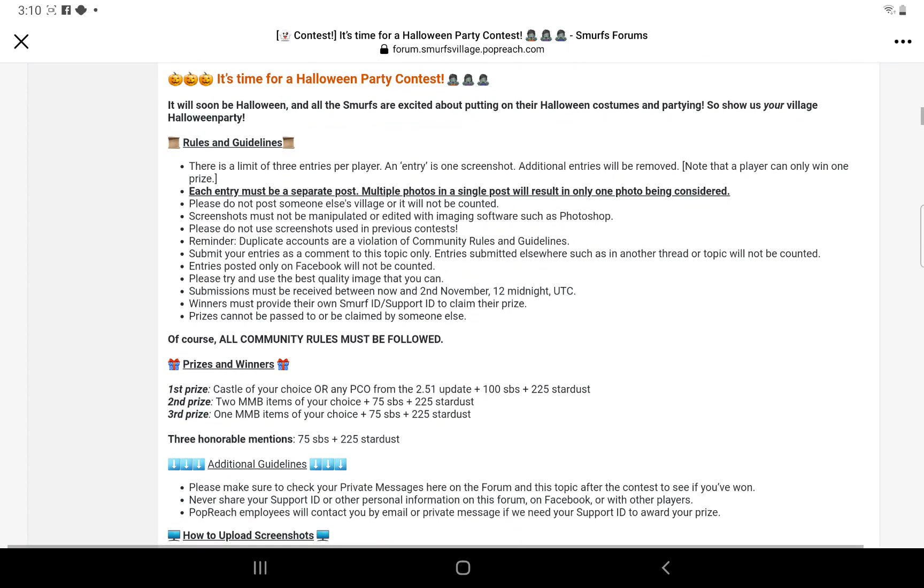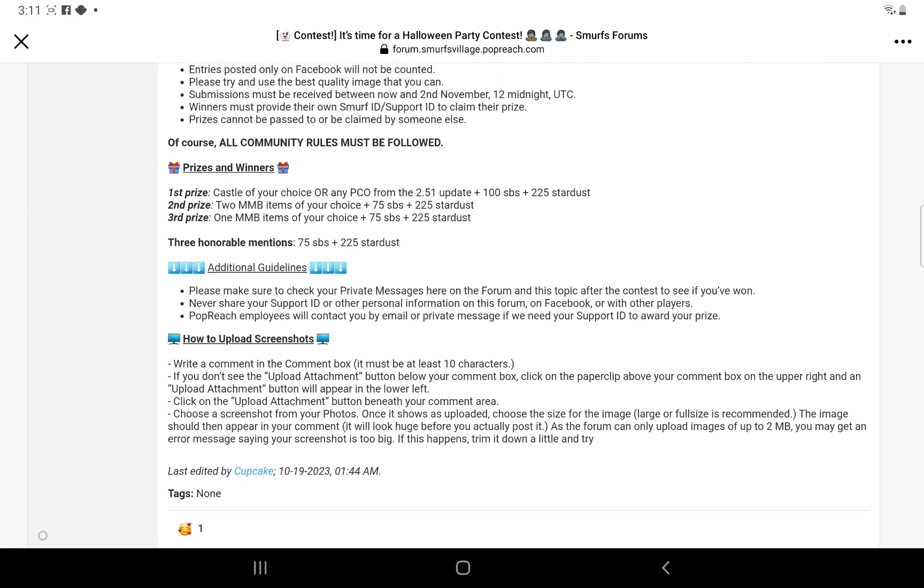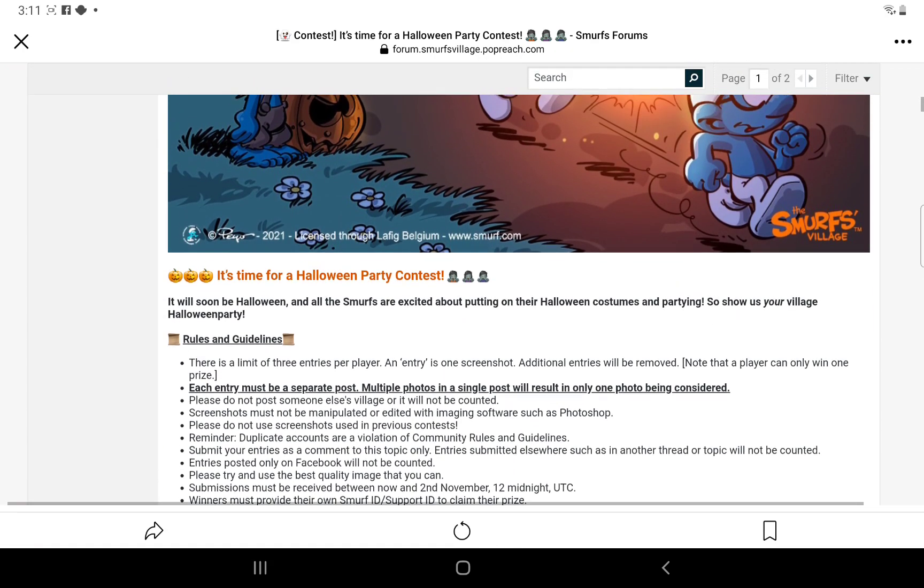The forum, of course, is free to join. Submit your entries as a comment to this topic only — entries submitted elsewhere will not be counted. Must be received by November 2nd at midnight universal time. Winners must provide their Smurf ID or support ID to claim prizes. First prize gets a castle of your choice from the 2.51 update plus 100 Smurf berries and 225 stardust. Second prize: 2 MMB items of your choice, 75 Smurf berries, 225 stardust. Third and three honorable mentions get 75 Smurf berries. Winners will be notified via private message on the forum.